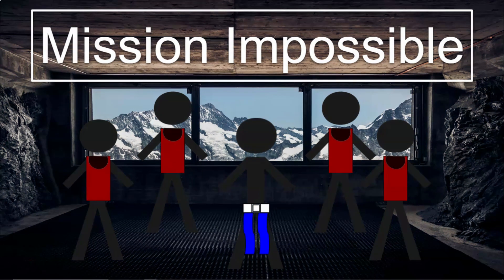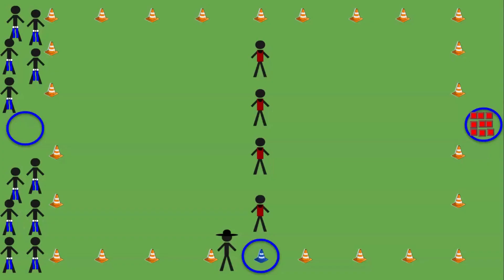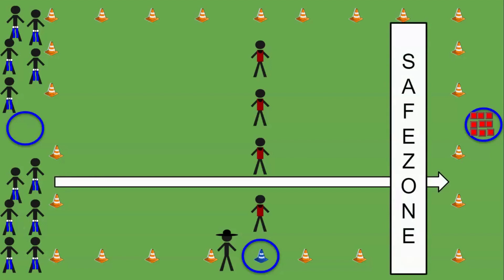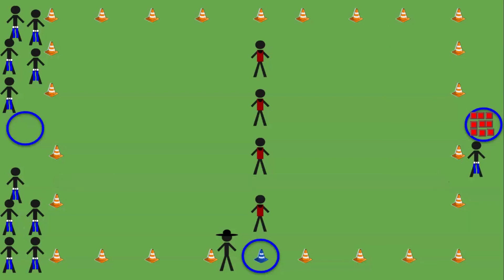Today we're going to play a game called mission impossible. You're going to try to get over to the safe zone, and once there, you can take a beanbag — there are about a hundred beanbags, but you can only take one at a time. Once you take one, you try to get back to the other side.